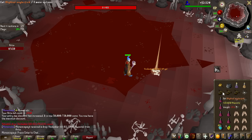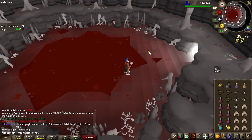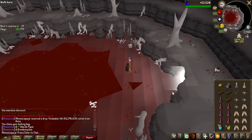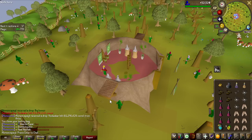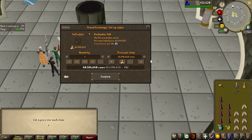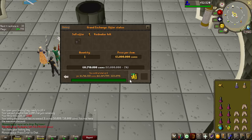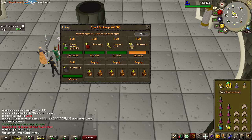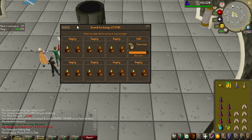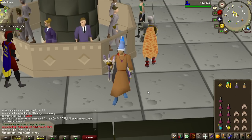No way - we actually get the Voidwaker Hilt in this video! This is the best time to get this item. It is so rare, one in 912. Let's see if we can sell this for 61 million GP - it says 62 million, so definitely should be insta-selling this one. Yes, we did - 61.7 million GP! Let's collect the loot from the other things as well.